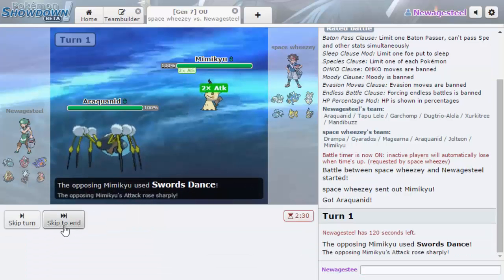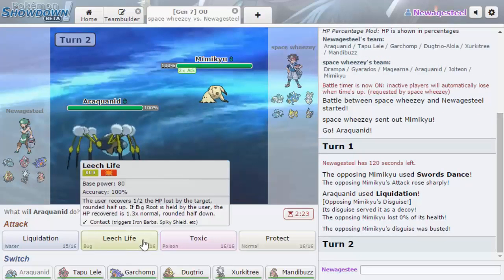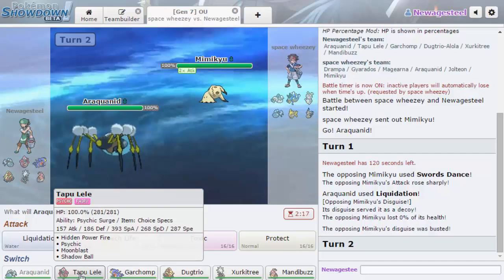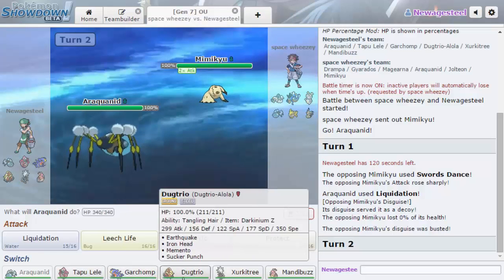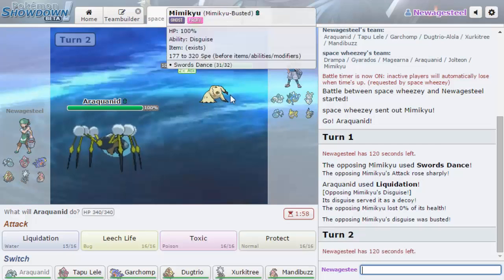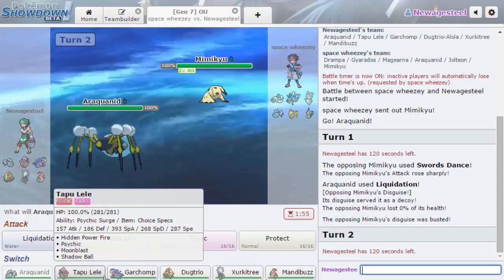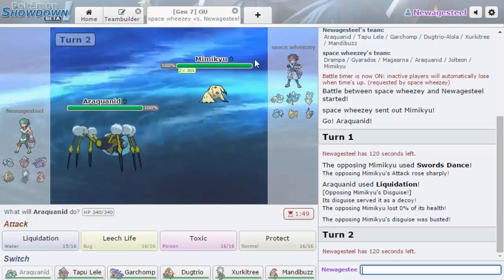I think I just want to go for Liquidation first — this is probably not the best idea. It also has Shadow Sneak; it can't hit Tapu Lele with Shadow Sneak but it does outspeed me. Yeah, because I'm not max speed. I guess I would just try and use Dugtrio if anything. I don't want to let Araquanid go yet. He's gonna go for the fairy-type move, right?